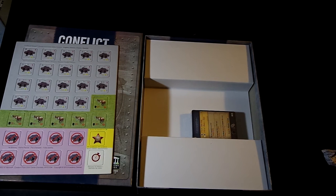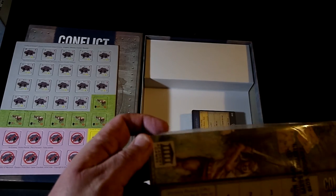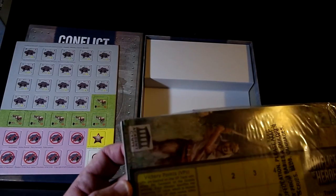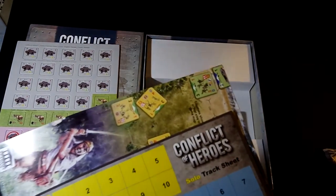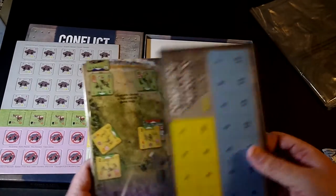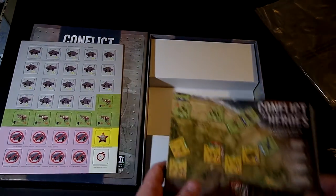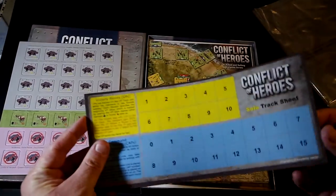I also got the Firefight version, and it appears to have some... the desiccant bag is broken as well, which I have never seen in anything. I certainly don't blame Academy for that — seems like something happened in the packaging. So we've got the solo track sheet, one-sided.